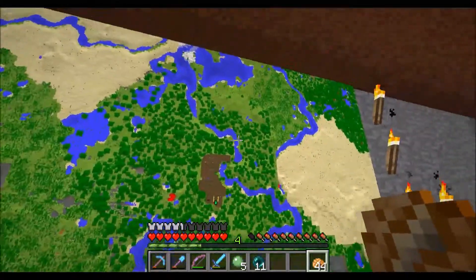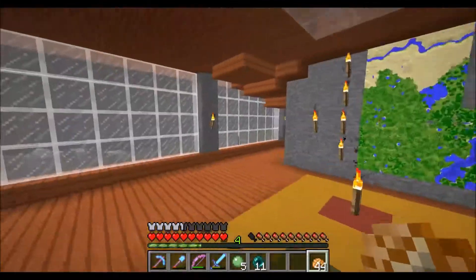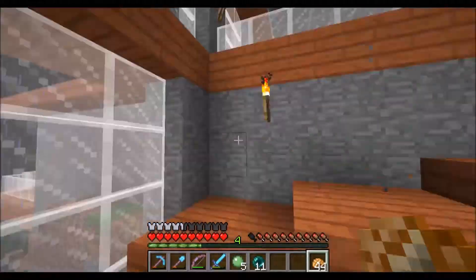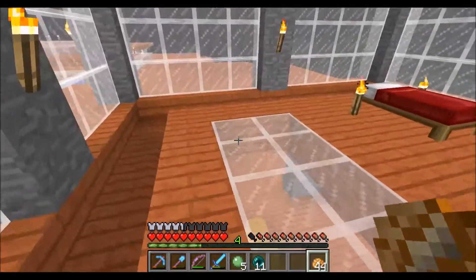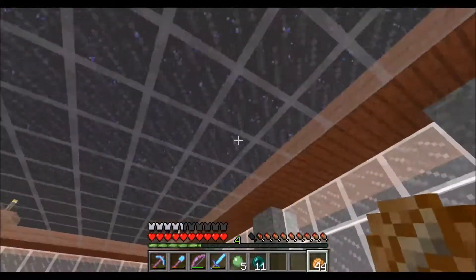He has his farmland over on this side, which we're going to check out as well. So let's finish up inside here. I haven't been up here before, so let's see what's up here. Looks like a bedroom.